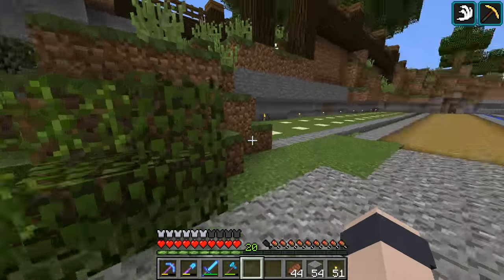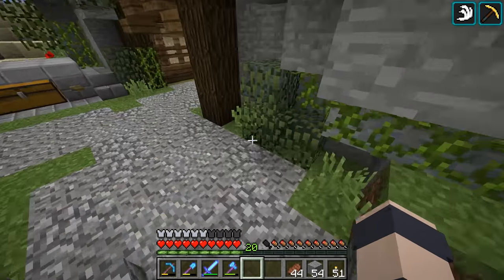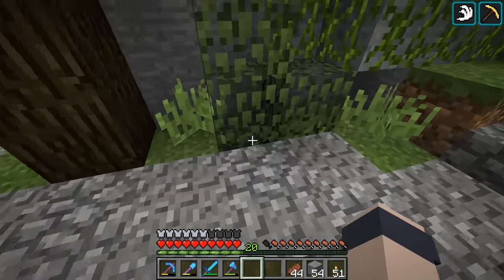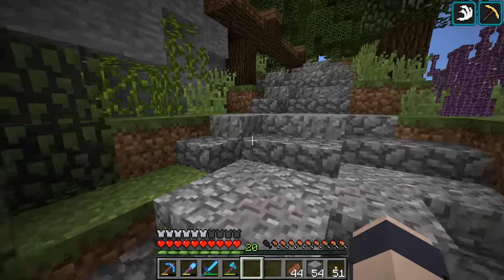There's also hidden lighting throughout there in the leaves. Yeah, there's a glowstone down there. Whenever I do hidden lighting, I always like to put the glowstone one block below the surface — I think it looks a lot better — and then you just put in an extra leaf block over it, instead of putting it flush with the surface.